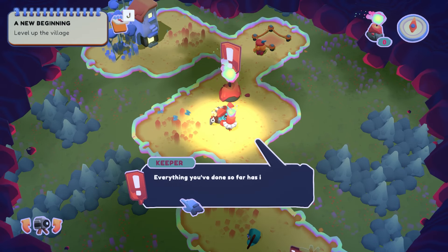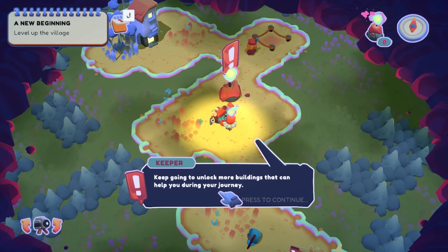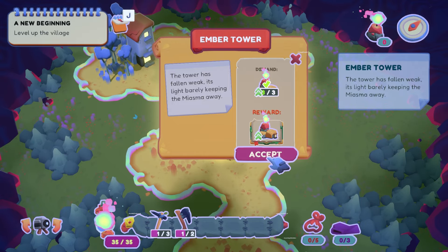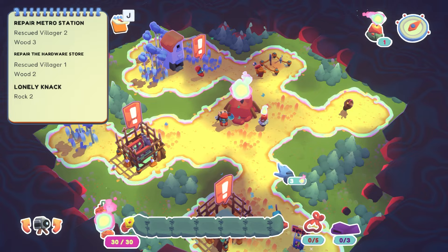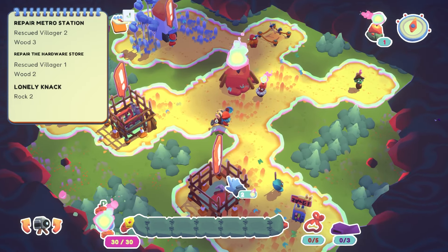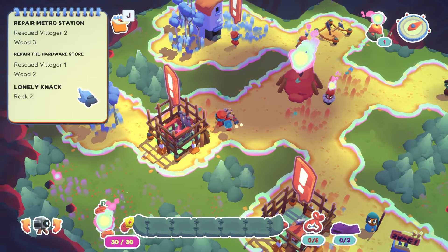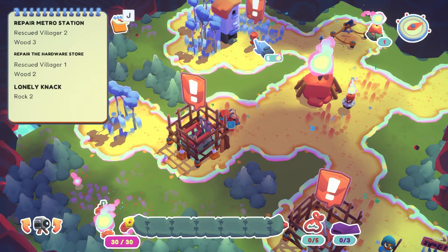Thanks to us, the village has been taken to the next level — everything we've done has immortalized us as the lightbearer and allowed us to expand our home. The tower has fallen weak but it's going to get stronger! The next level village now has a metro station and a hardware store next to the vending machine. New objectives show: rescue two villagers for three wood, rescue one villager for two wood, and the lonely knack wants two rocks.